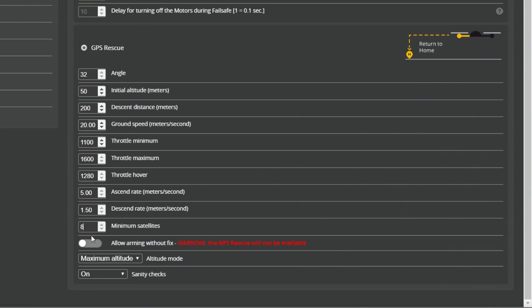The first one I want you to be aware of is minimum satellites. GPS rescue requires at least this number of satellites to work. If it doesn't have this number of satellites, a sanity check will fail. We'll talk about what happens when sanity checks fail in just a minute. The default is eight satellites, and that is a very, very safe number to have very good position accuracy.